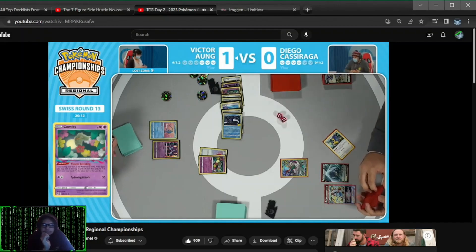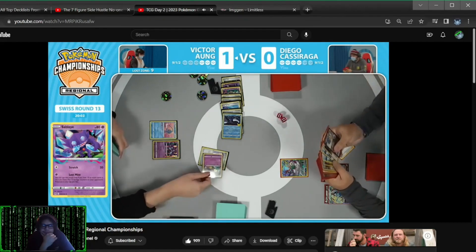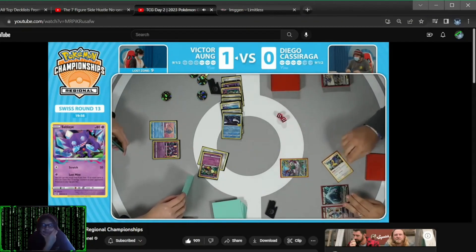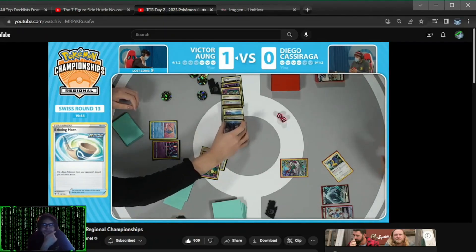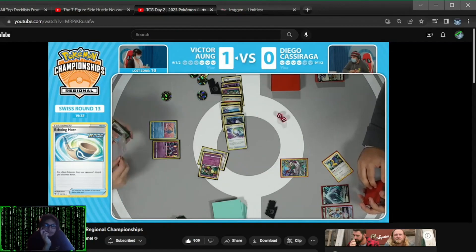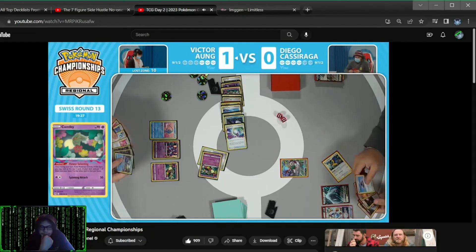But Diego is going to have to navigate this whole game so carefully. Just looking to hold on to that one final Ultra Ball in the hand. There will be a shuffle after the Aqua Return, so it's not like you can stack with the Oranguru. But as long as you have access to searching out that Lumineon V once more, you'll have a supporter to continue playing the game. Diego is going to take that knockout, promote the Oranguru, and make Victor work through a single prized Pokemon.